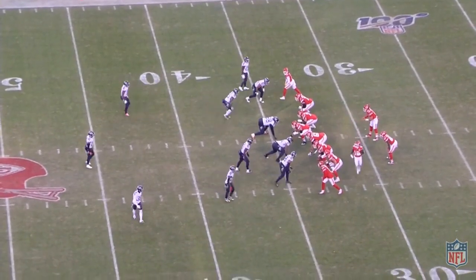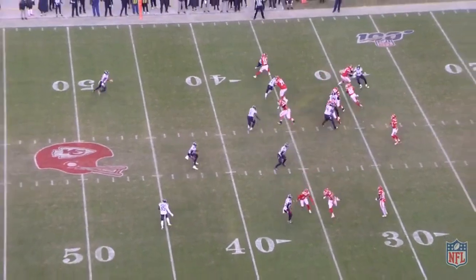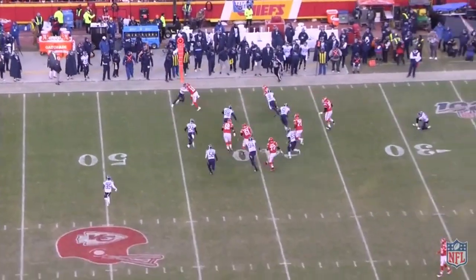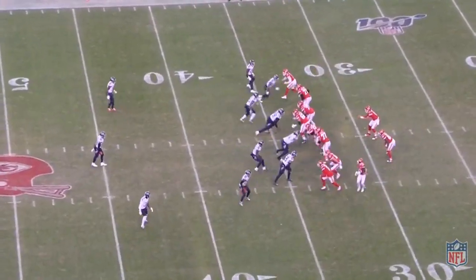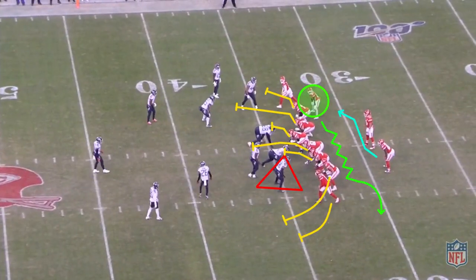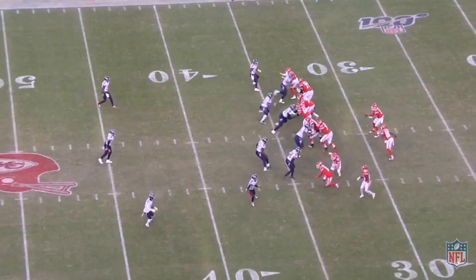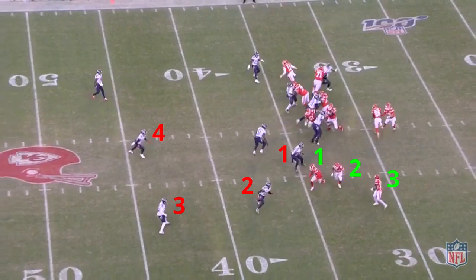Andy Reid uses Tyreek Hill to help create explosive plays, open up the run game, and allow the rest of the offense to operate with more space. Tyreek's ability to break open a game is respected by every defense he plays against, and as a result he often demands double teams or extra attention. Here's a simple RPO with a bubble concept off of a short motion, while running outside zone the other way. The scheme's job is to take away the man advantage to the defense and create even numbers for the offense. When you add motions and RPO reads, you can force the defense to lose their man advantage.